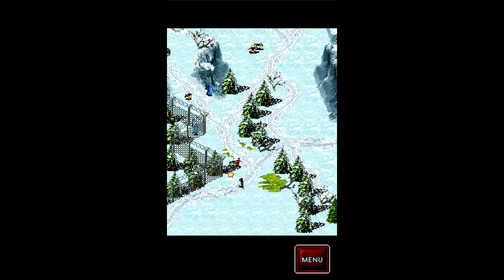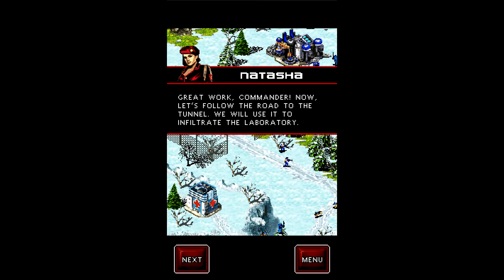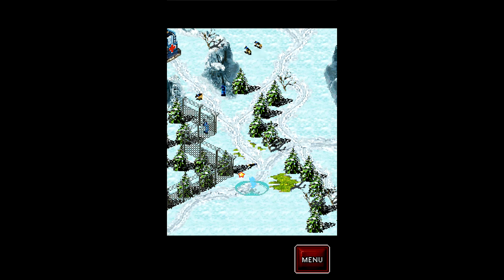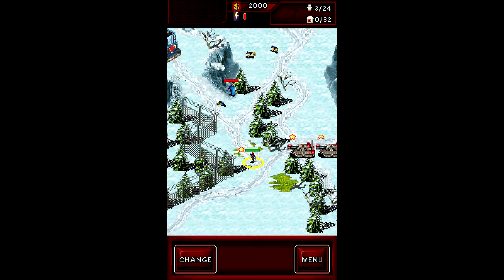That dog just teleported in and then ate one of my soldiers. Great work, Commander. Now let's follow the road to the tunnel — we'll use it to infiltrate the laboratory. So let's kill you — no no, that's not actually what I wanted to do. You guys just go down here. Let's kill you, and then let's kill the dog. Always kill the dogs first, because dogs can dash and they one-shot kill infantry.